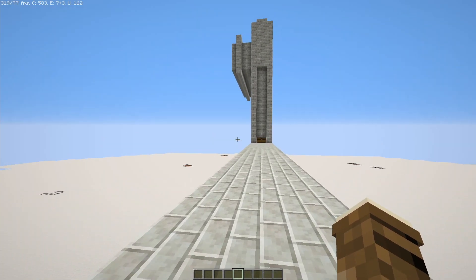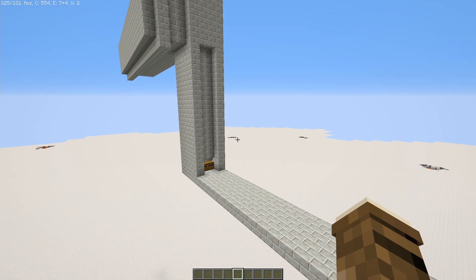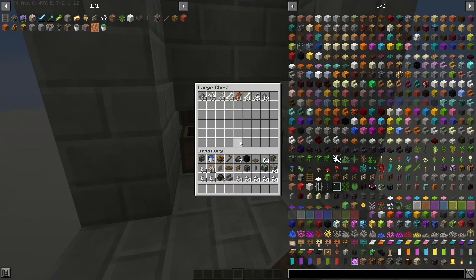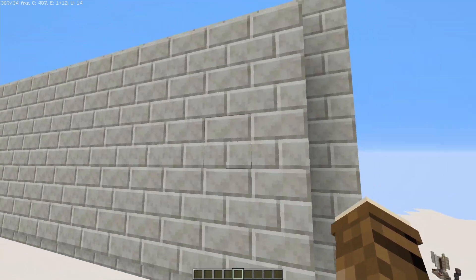So in Create, there's a lot of things you can do. One of the things is you can actually push mobs with a fan. As you can see right here, I have a mob farm built. It's a very, very simple design.